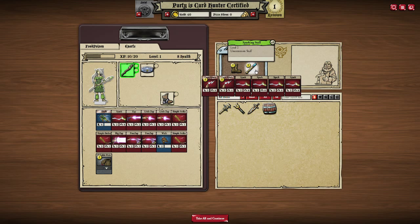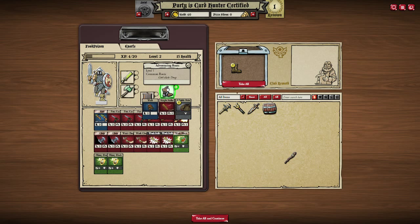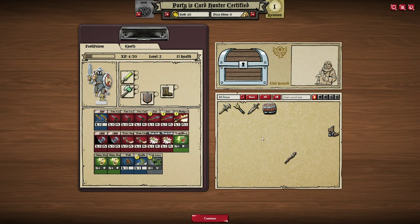This is all my loot from before. Let's see if these are better. This one gives attack for some reason — it seems he did need more walk cards, so I'm just gonna switch that out. Since I got everything, let's continue.